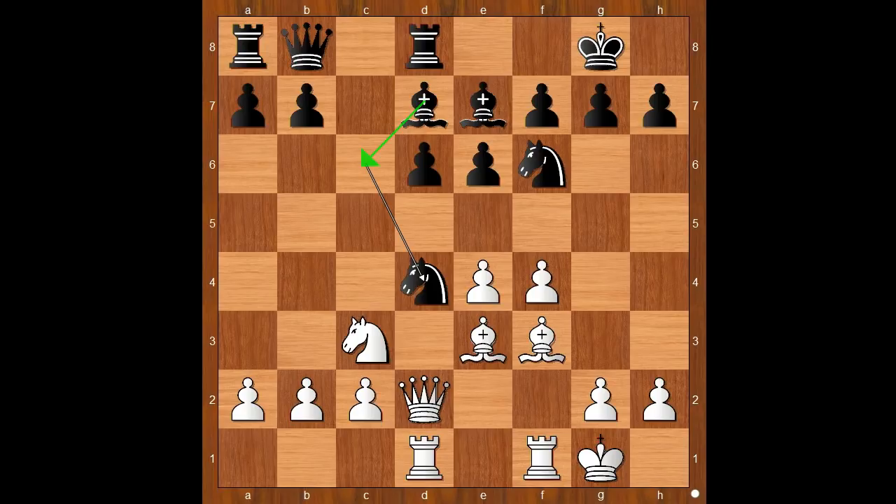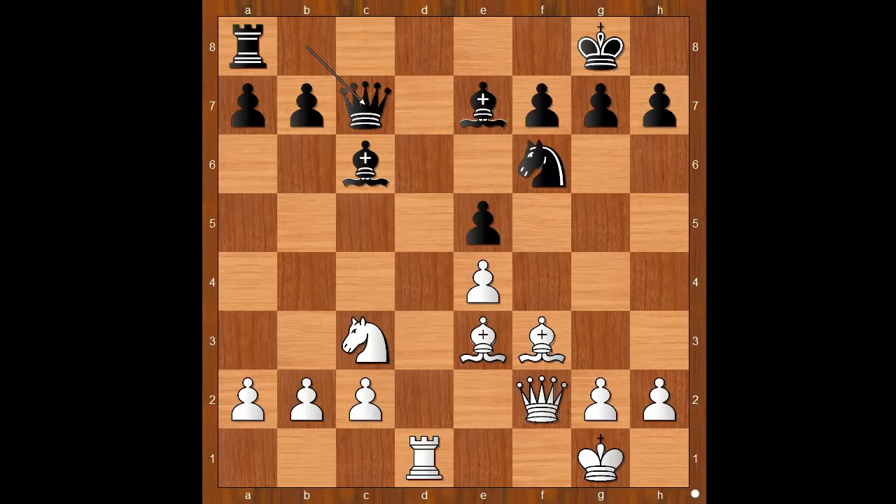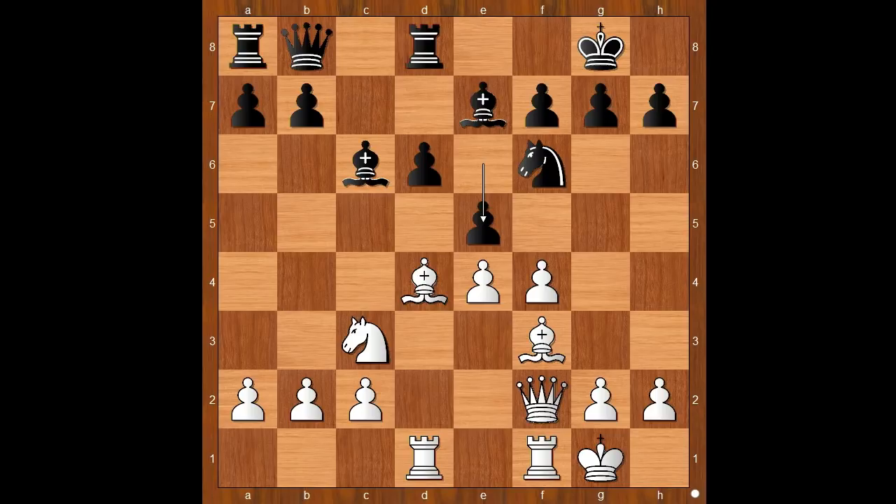So we have knight takes on d4, vacating the square for the bishop. Bishop takes on d4, bishop to c6, queen to f2, e5. White to move — to take on e5 or to play bishop to e3. Bishop to e3 was played, and that is the best move. If f takes on e5, then d takes on e5, and after bishop to e3, rook takes on d1, rook takes on d1, queen to c7 — and it is about equal.